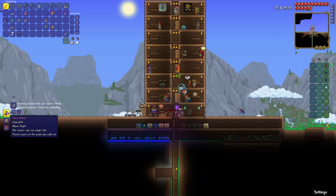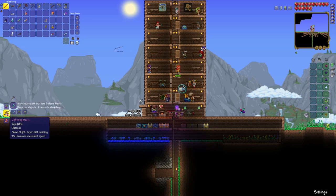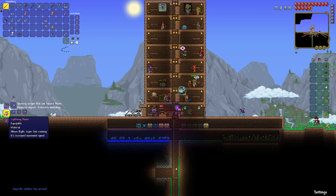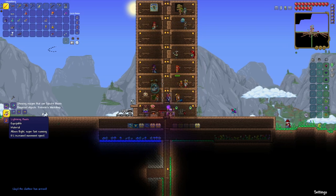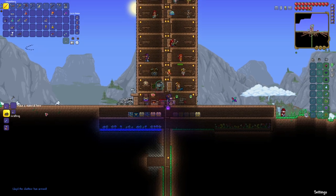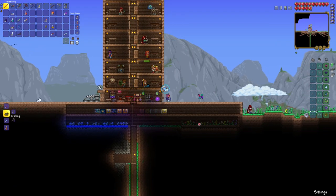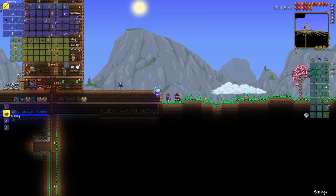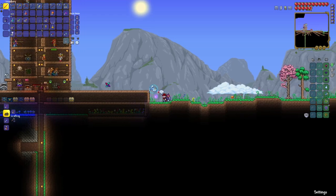Or fairy boots where you can run super fast — flowers grow in the grass you walk on. Pretty sure the lightning boots are what we want, so we're going to need an aglet and anklet of the wind. Because the thing is, the lightning boots are also a material — you want to keep this whole thing going. You can make those other two boots and I'm sure they're worthwhile, but you want to prioritize making something that you can continue to combine with other things.